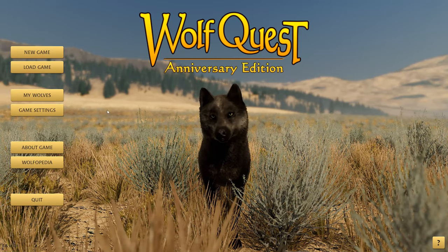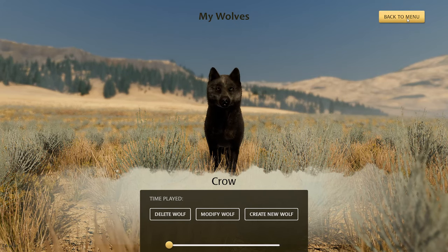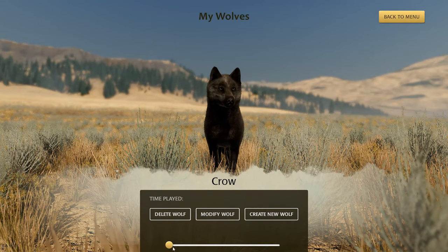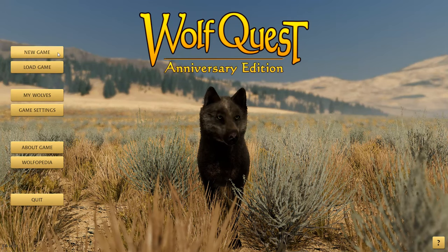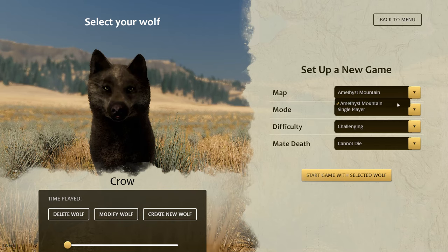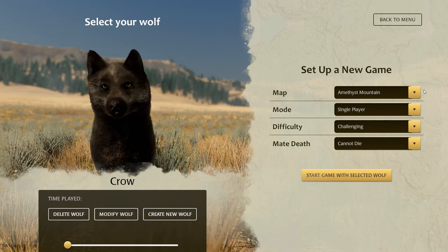Without further ado, and with a lot more playing with all of the amazing settings you can do with the wolves — so much fun to create a whole bunch of new wolves. I wonder what happens if you make multiple wolves — can you just look over the entire wolf pack, like a big list of them? That would be so cool. But anyway, we'll play more with that later. Let's go ahead and begin a new game. Right now the only version available is Amethyst Mountain for WolfQuest. And just to get a huge point out of the way: you cannot have puppies yet.